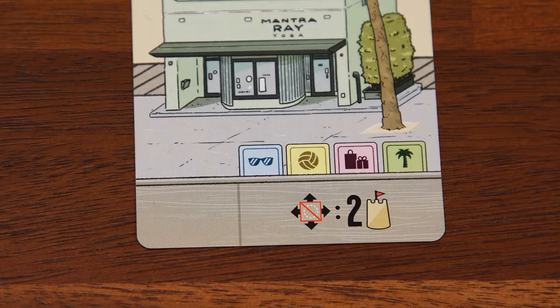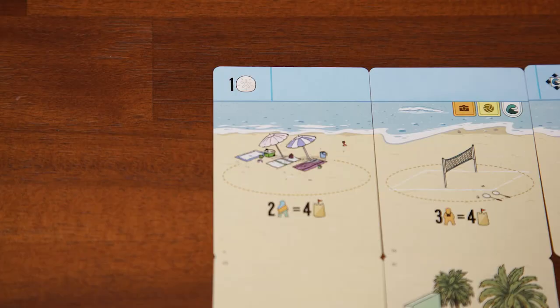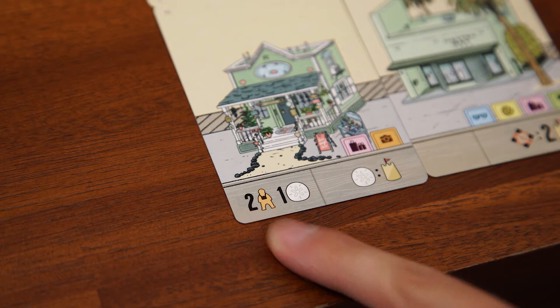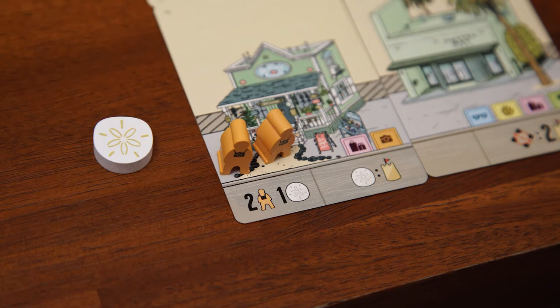First, notice these location tags. These indicate the type of location the card is, which is important for scoring opportunities throughout the game. Along either the top or the bottom of the card — depending if it's a beach or a street card — there will be a left and a right section. The section on the left is the placement bonus section, which means you gain any bonuses shown here when the card is placed in your tableau.